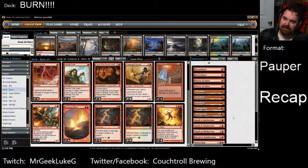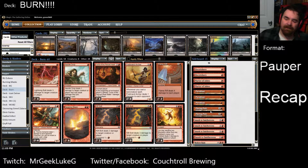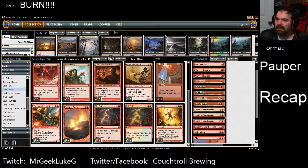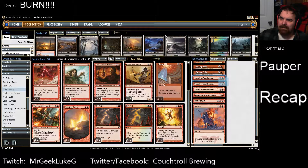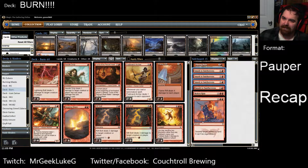Three Power Blast seems pretty reasonable — I even considered going up to a fourth one. Two Flaring Pain: the Flaring Pains definitely would have helped in the Circle of Protection matchup. The big problem is Smash to Smithereens — nobody's playing affinity right now, so I don't think I need four of those anyway.